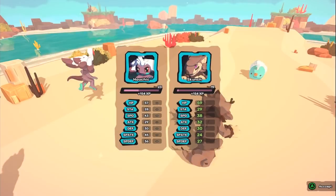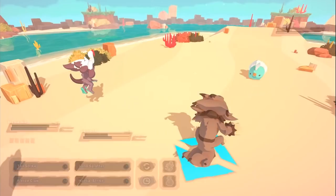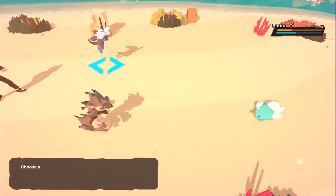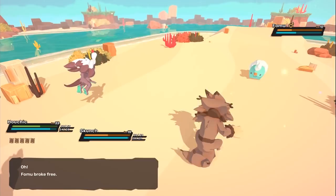I think we'll be close to the end of the alpha here because the max level you can get is 25 and we're getting very close. He broke free - should I use two cards? I'm going to go for double Tem cards. Don't want to waste all my cards but broke free again - there you go, got a Fomu! We got our first water type, sweet.